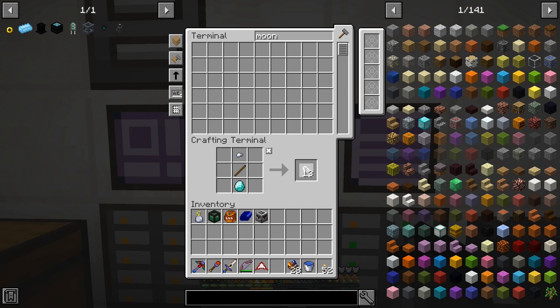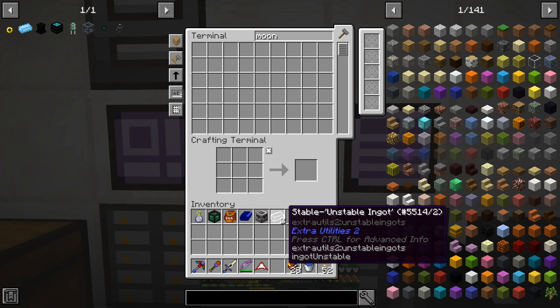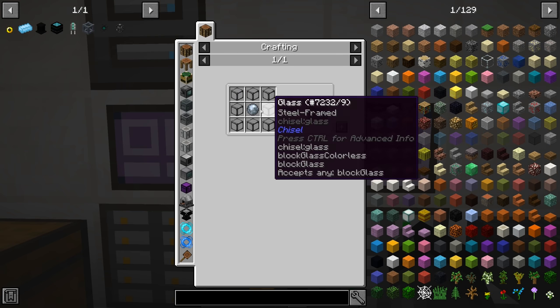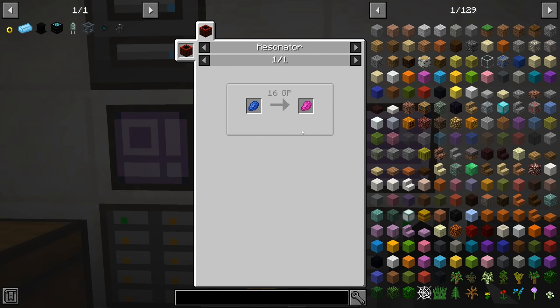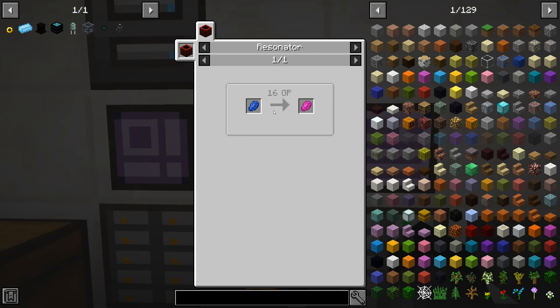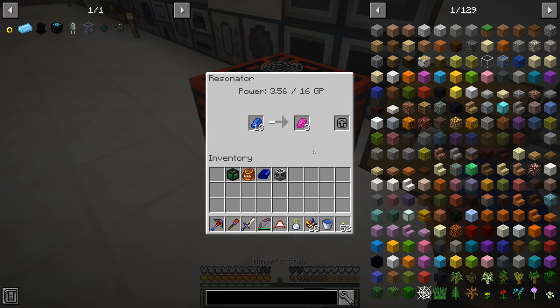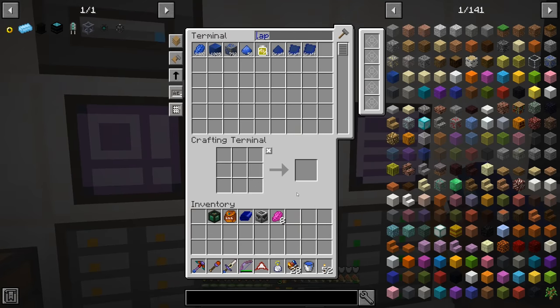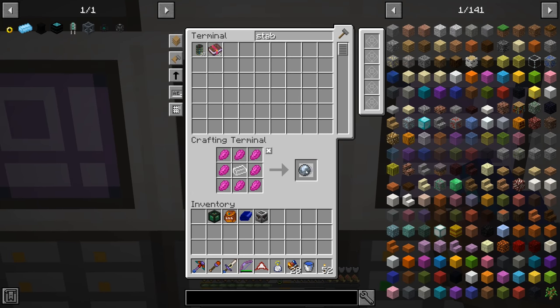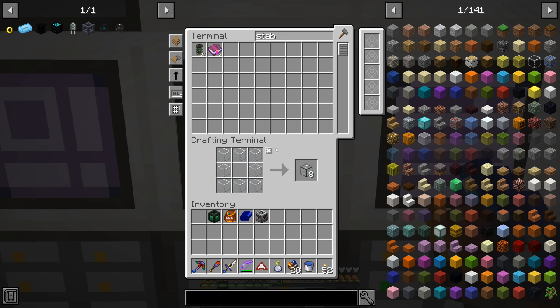We need 16 lunar reactive dust, which is 16 lapis processed in the resonator. We make two stable unstable ingots, then use the resonator to make moonstones — clicking the items a few times with the resonator tool. There's one moonstone, then two. We only actually needed one since that makes eight ethereal glass. We did it twice — not a big deal. Now we can make the angel ring. We have four additional elytra.